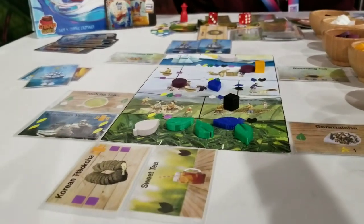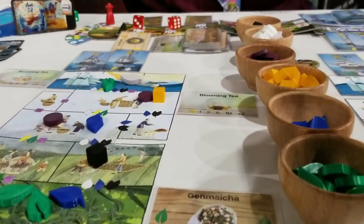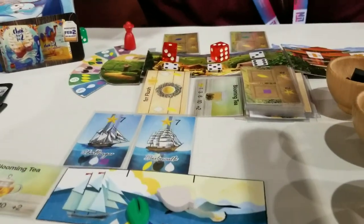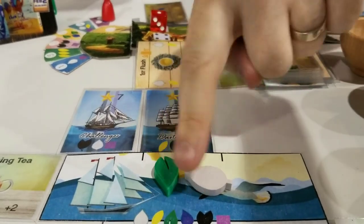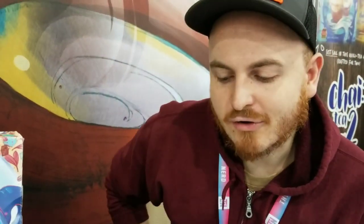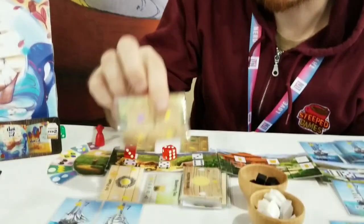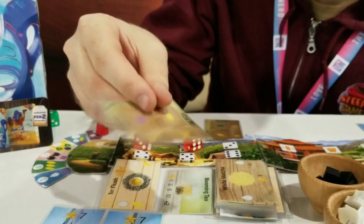Everything starts at the beginning and you're trying to raise up teas on these different tracks. When they reach the top — like right here we have the Challenger and Dartmouth — they're going to require different teas, and when the teas reach the top they'll auto load and be sent on their journey. There's a bit of set collection. We have blooming teas so you can grab different kinds of those. We have little tea crates, and it's kind of like a local market.